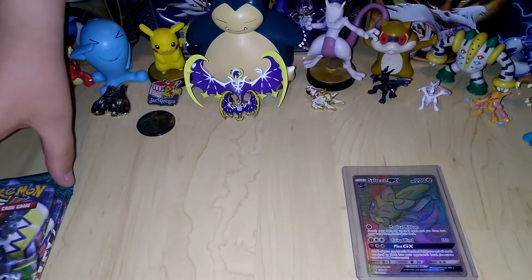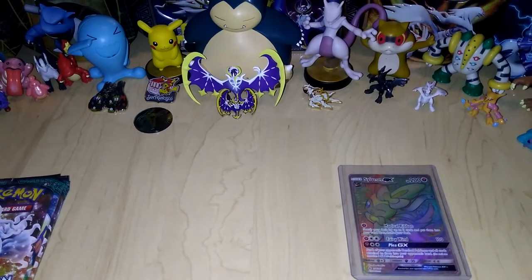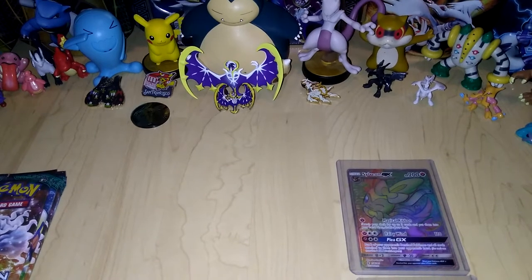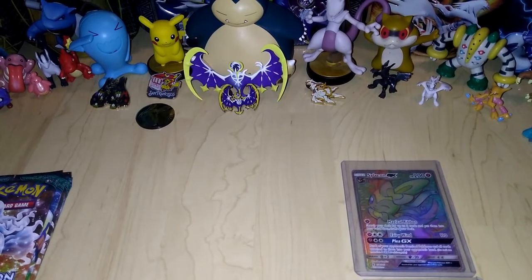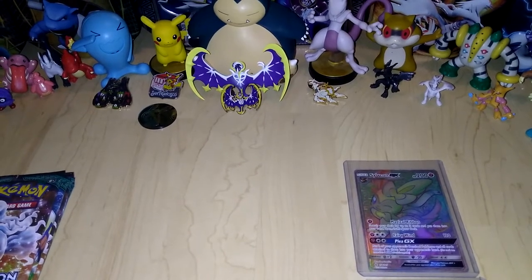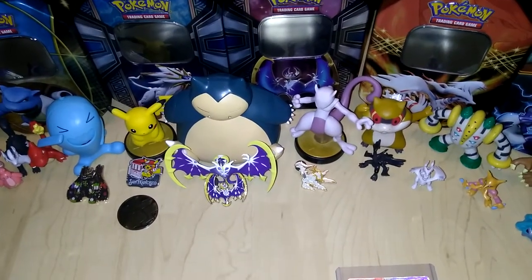Where is it? Oh yeah, right here — I thought I was looking behind me. Tapu Koku pack. I'm really excited. I really want another cool card. I'd love another one, I just need more sleeves — I need more hard cases like that. One, two, three, four.